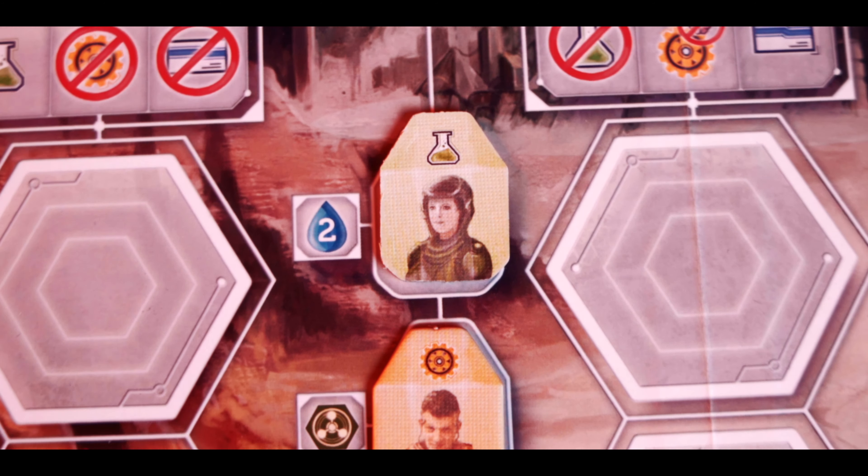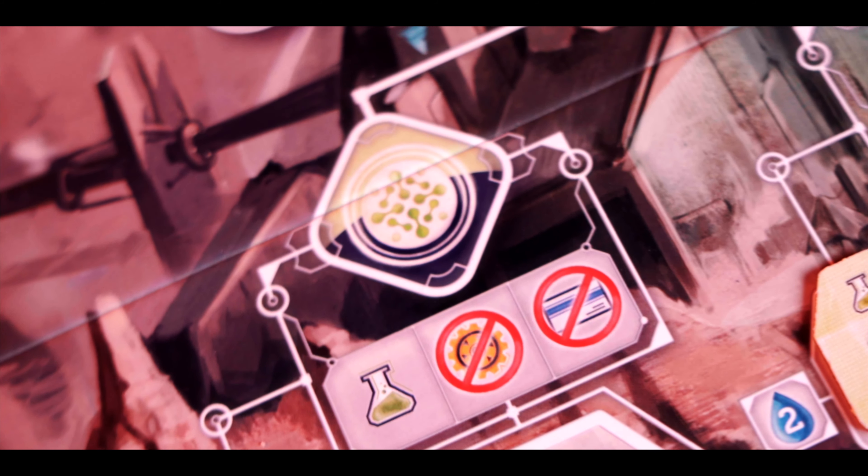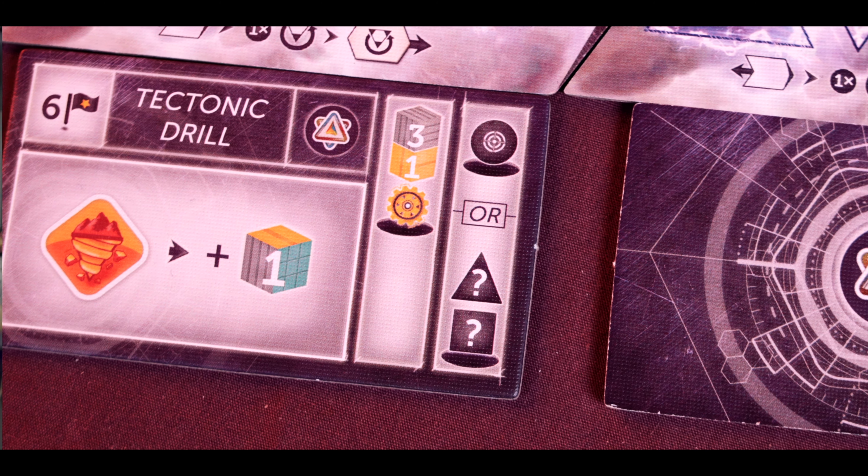The next phase is the warp phase. This is where you'll be able to send back resources and stuff to yourself from your future self. You'll take the warp tiles in your hands and choose what you want to bring back — it could be an exosuit, resources like water, or a worker. Everyone will then reveal simultaneously, and you'll place the warp tokens on the current era that is in focus.